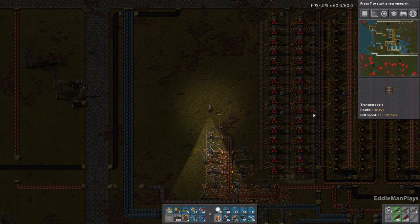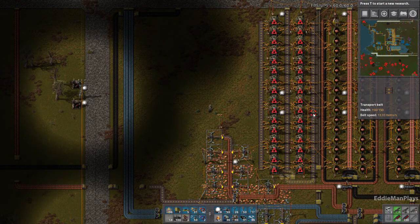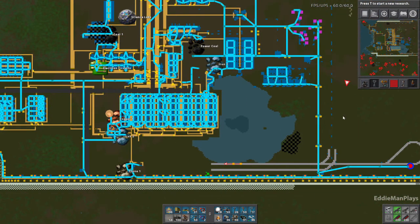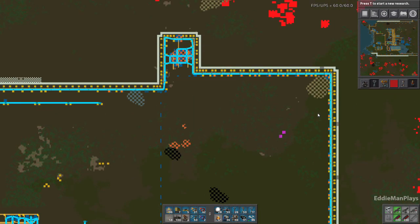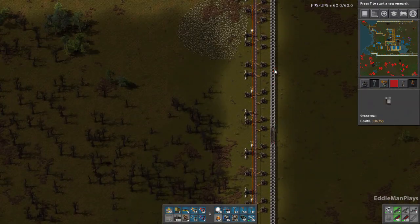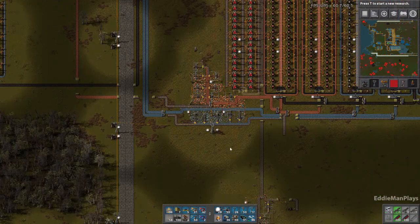Hey guys, welcome back to Factorio. This is Eddieman. Here we are on the death world. Episode number 36. Now in the previous episode — I know it's been a while — we had that revenge episode with the tank. As a recap, I went buck wild and secured all this land to the east, and finished the wall and so forth.